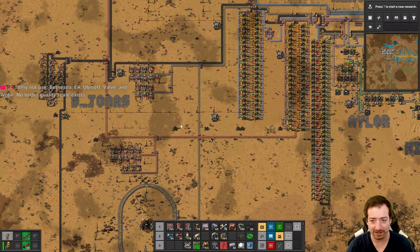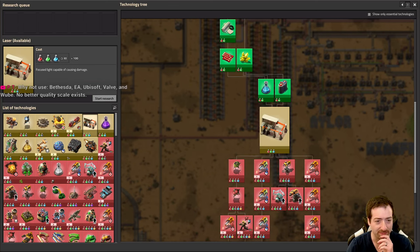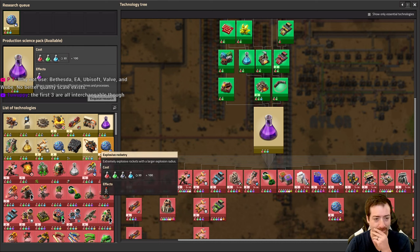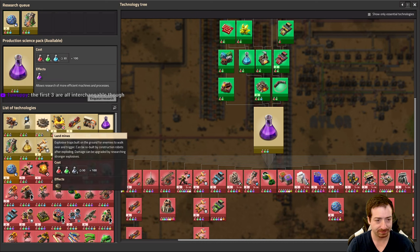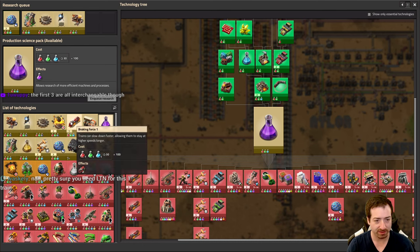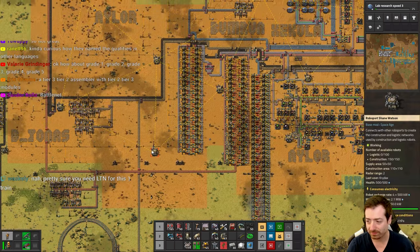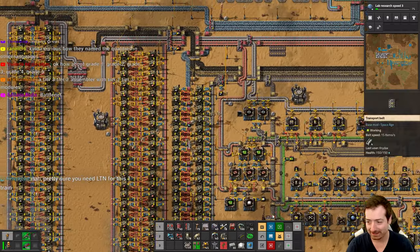We have enough stone and at least for now we have enough copper. The base is all stopped up because we haven't been researching anything for a while. So let's get some things unlocked here. Let's actually start with lab research speed, and then we'll go for uranium mining just to have that unlocked. We'll do some short researches like landmines, defenders, and flamethrowers. We'll get breaking force. We'll get lasers going.